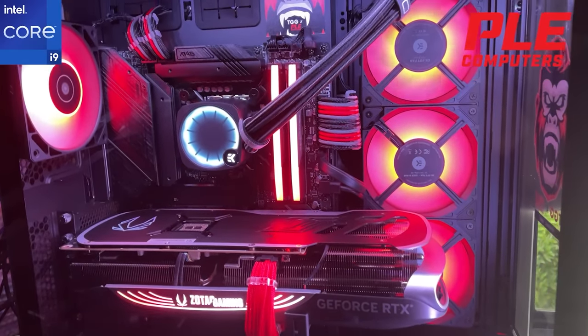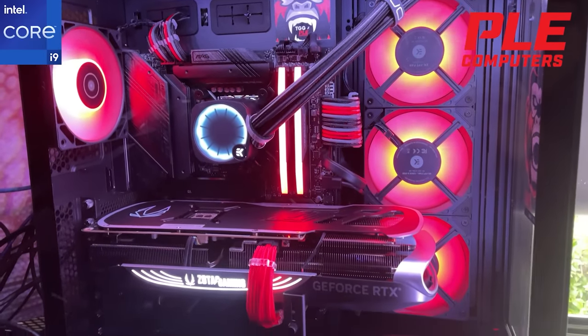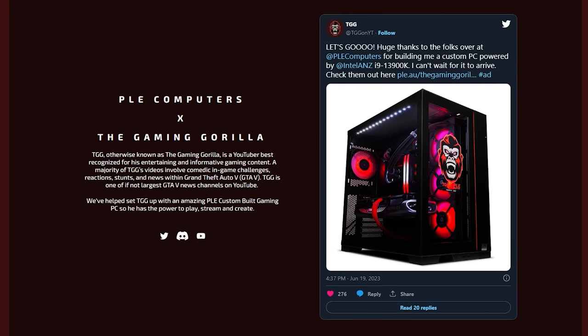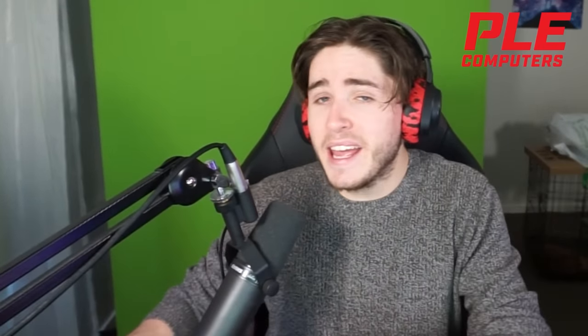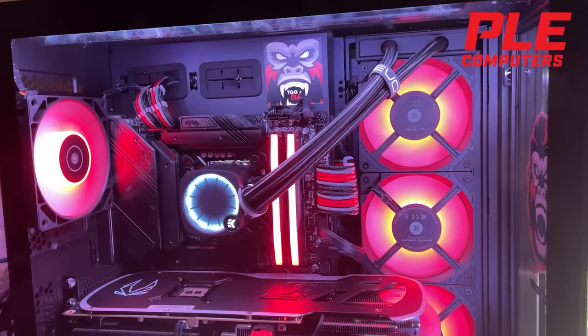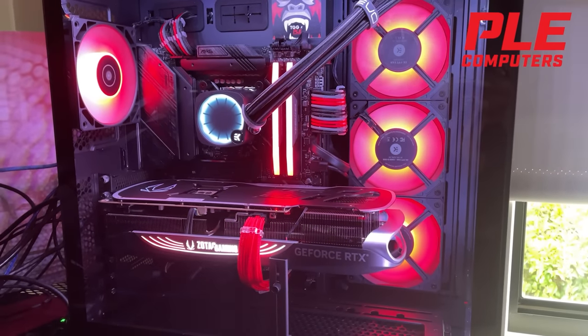This video is sponsored by PLE Computers, who provided a custom-built PC powered by an Intel Core i9-13900K, an NVIDIA RTX 4080 GPU, 32GB of DDR5 RAM, a 2TB Gen 4 SSD, a 4TB hard drive, an 850W power supply, and a Lian Li 011 Dynamic Evo case. Anyone who purchases this custom-built PC can get a custom UV-printed case and modify the specs to their liking. Check the link in the description and pinned comment.